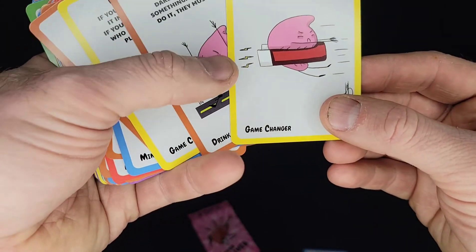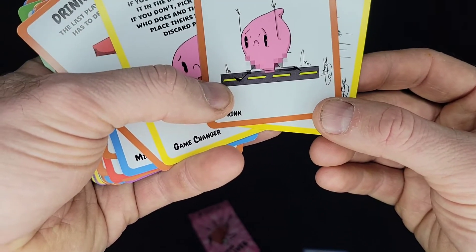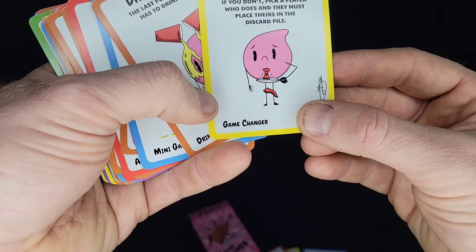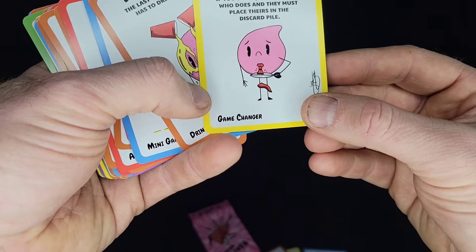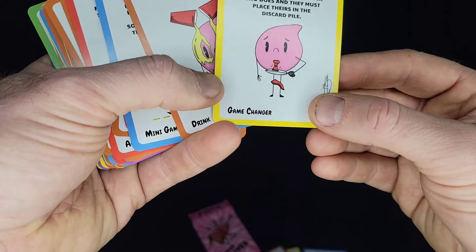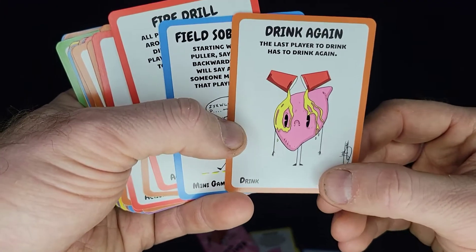Curse Magnet: take the curse from the closest player. Dare: dare a player to do something; if they don't, they must drink. Demoted: if you have a roll, place it in the discard pile. If you don't, pick a player who does and they must place theirs in the discard pile. So this is a little bit of deck manipulation and liver manipulation.